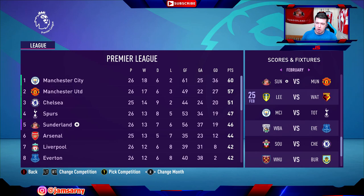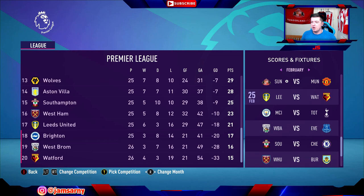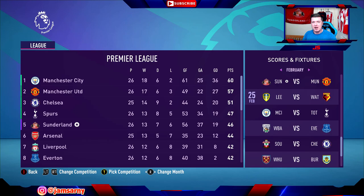With that 2-2 draw away from home against Manchester City, we remain in 5th place on 46 points. City remain top, just 3 points ahead of Manchester United. Chelsea in 3rd, Spurs in 4th, we're in 5th, with Arsenal, Liverpool and Everton following on. In the bottom three: Brighton, West Brom and Watford, who now have a minus 33 goal difference - 54 goals conceded, the worst defensive record in the league. No surprise given we scored seven against them earlier. If you enjoyed this episode please hit the like button and subscribe to become a fully pledged member of the Sarni Army. Take care, stay jamming.